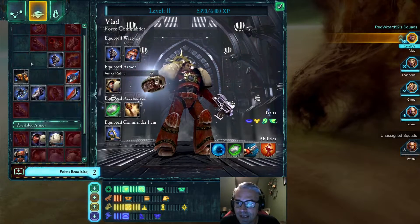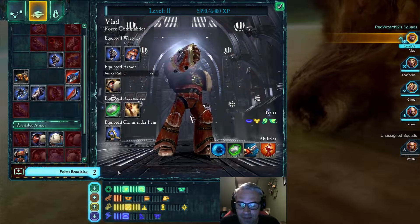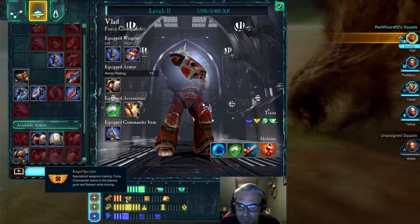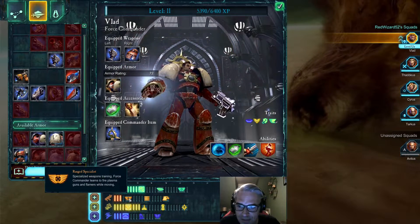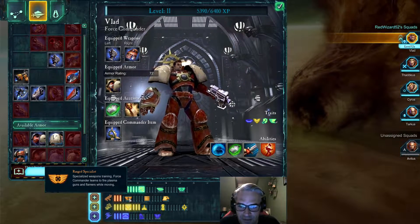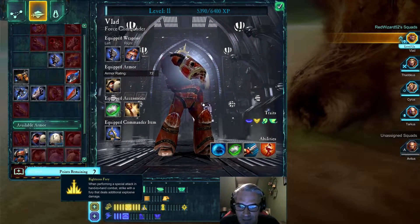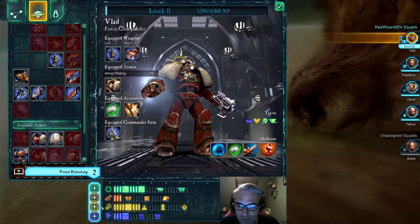I just donated that gauntlet. I had a coughing fit, so I edited that out. Range Specialist — Force Commander learns to fire plasma guns and flamers. When performing a special attack in hand-to-hand combat, strike with a fury that deals additional explosives. So we'll do that.